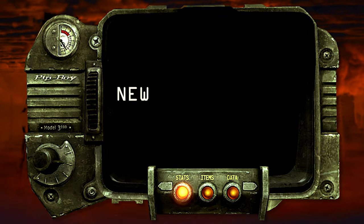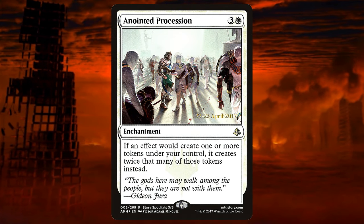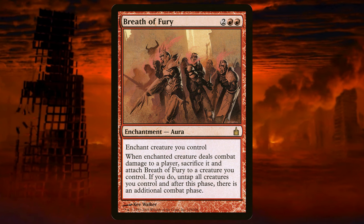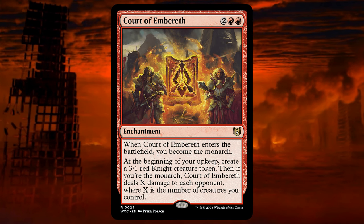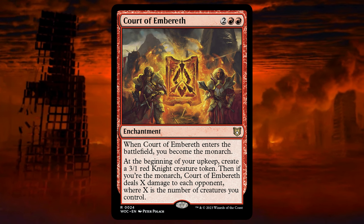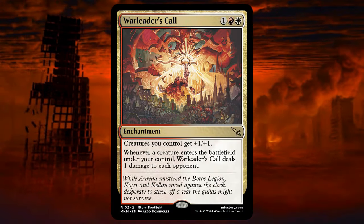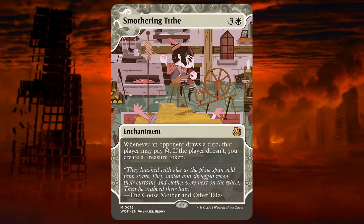We have added a total of 6 enchantments to the deck, one of them a combo piece which we will mention later on. These are: Anointed Procession — a powerful token doubler if you are willing to spend the money. Breath of Fury — also here as a combo piece with our commander, which we will explain further. Court of Embreath — when it enters the battlefield you become the Monarch; at the beginning of your upkeep, create a 3-1 red knight creature token, then if you're the Monarch, it deals X damage to each opponent where X is the number of creatures you control. Impact Tremors and War Leader's Call — so we can ping our opponents for damage each time a creature enters the battlefield. Smothering Tithe for ramp or value.